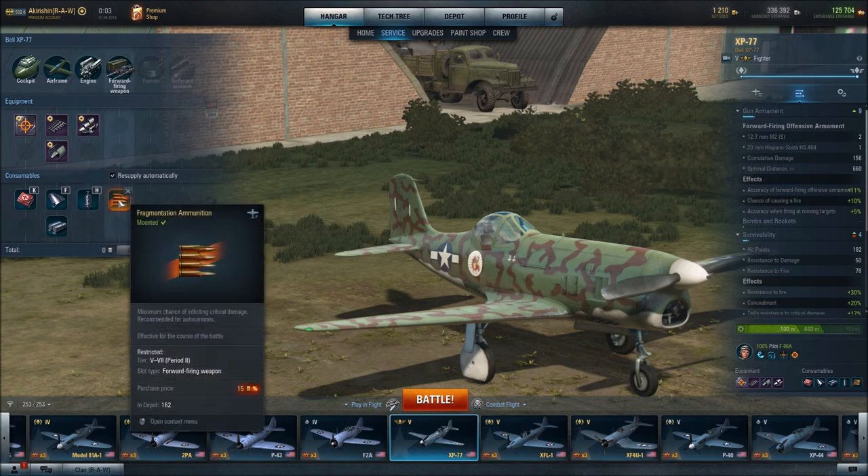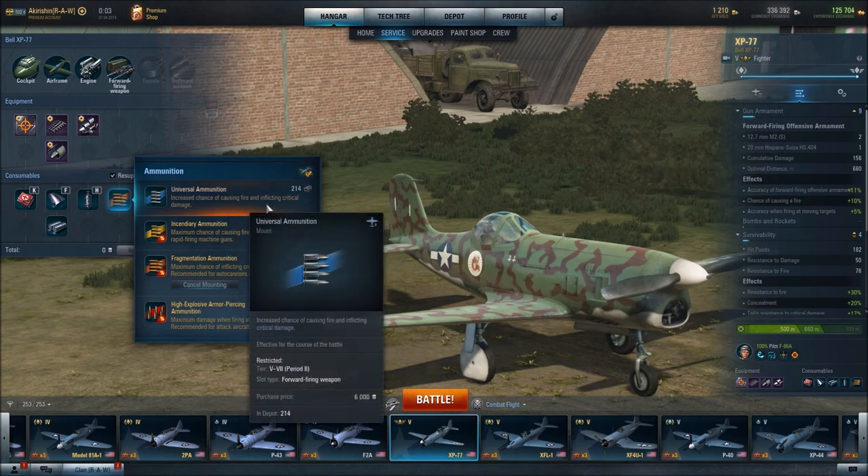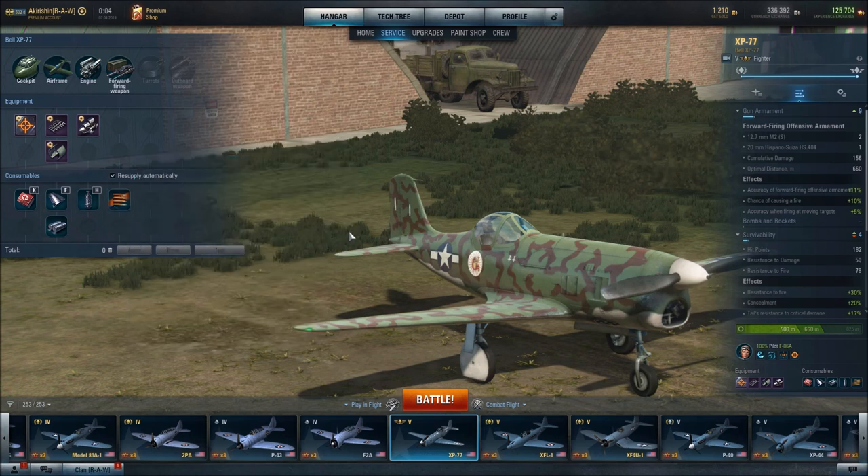For ammunition, I went with fragmentation ammunition, which is said to be best for auto cannons — I wanted to accentuate the cannon since we've got an American fighter with a cannon on it. But there's an argument to be made for universal ammunition, because it both increases the chance of inflicting critical damage and increases the chance of causing fire, helping both forward-firing armaments versus mainly just the cannon. But I wanted to really accentuate that cannon since we just don't have other American fighters with cannons on them.